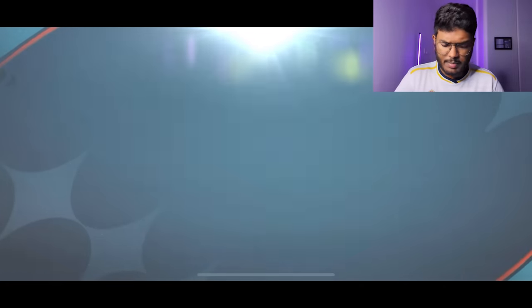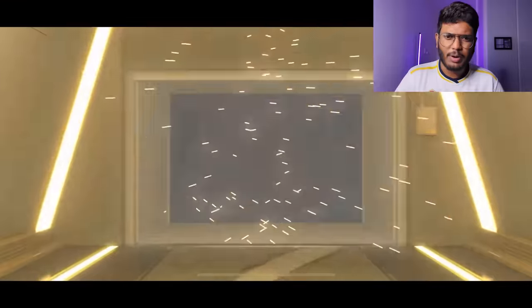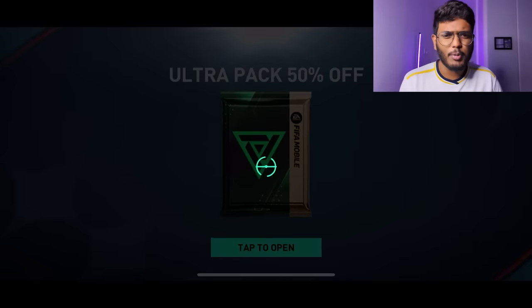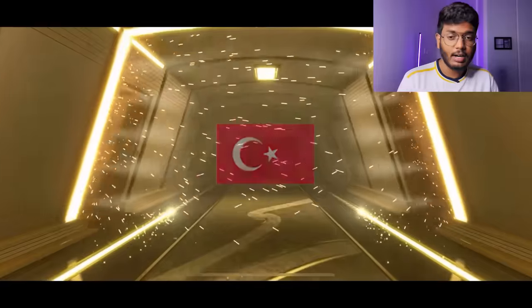Pack 11: walkout — Austria CDM — wait, that's Laimer! Not bad — 148 defense, 131 pace — looks like a very good card, another solid addition to our team. Pack 13: not a walkout — Colwell again. We've got a few more packs left and can still get someone good. Pack 14: walkout — USA CAM — Aronson — not useful for our team.